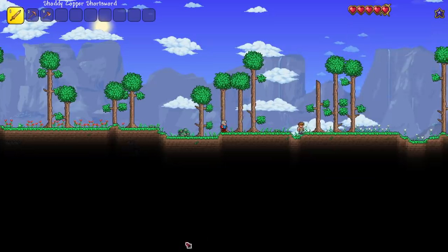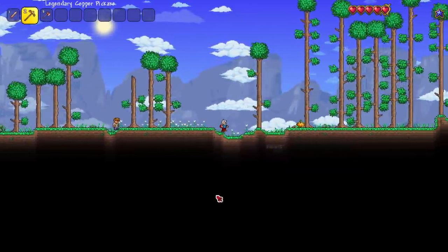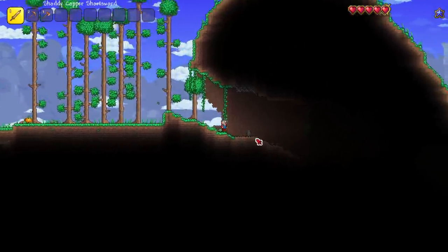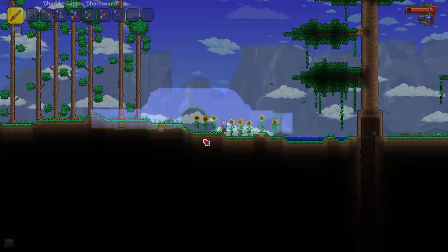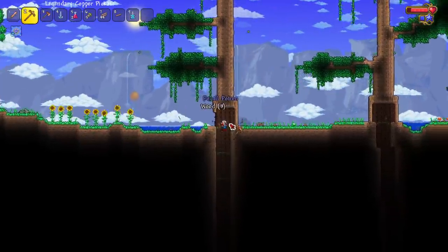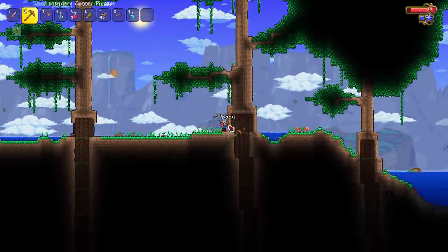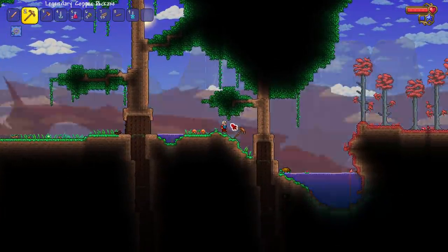World number one — will this be the permanent world? Legendary copper pickaxe — okay, that's a good sign. We found a tree pretty fast. Let's check it out. I need slime — not talking YSL — I need slime so I can make a torch because it's gonna be dark down here.